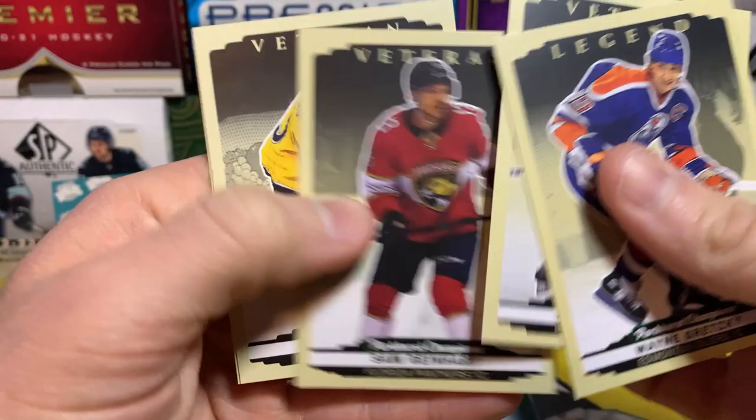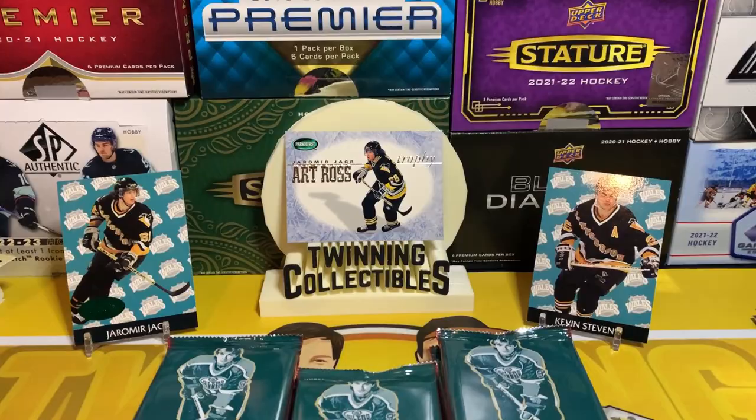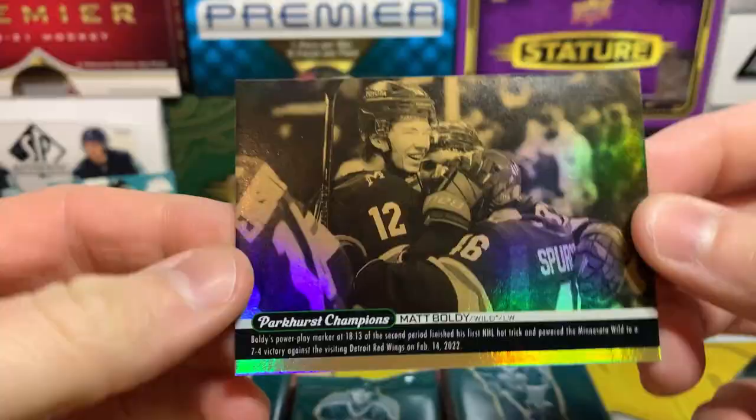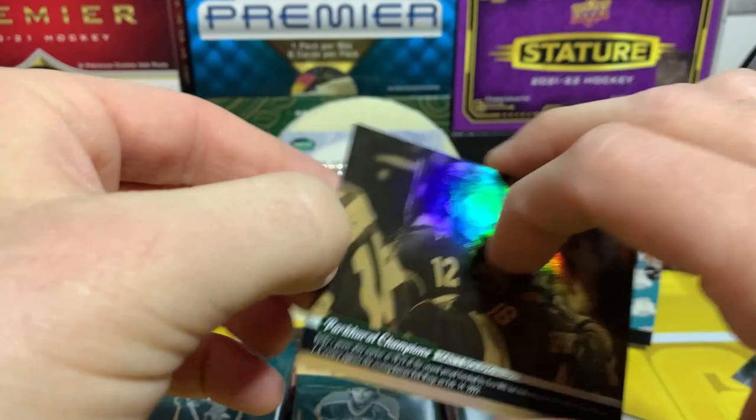Jordan Eberle, Sam Reinhart, Philip Forsberg, and Matthew Shane — alright, that was half the box. I think the gold Wire Image counts as a hit of the box — the gold is one out of 115 packs. So I think it's the additional hit, but I'm not 100% sure, so we'll keep going the second half — hopefully we can hit an autograph.